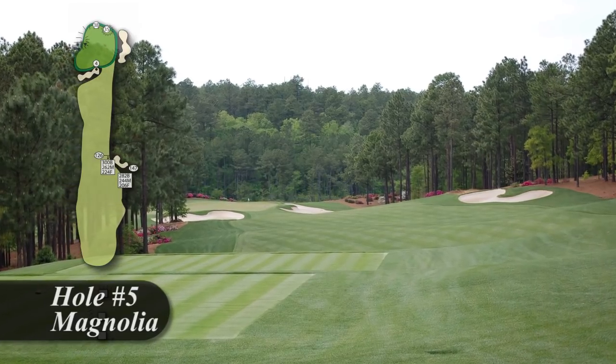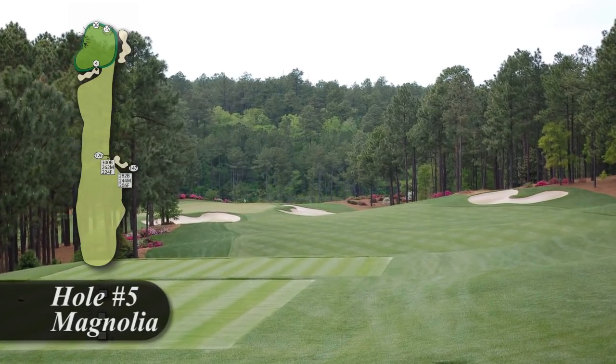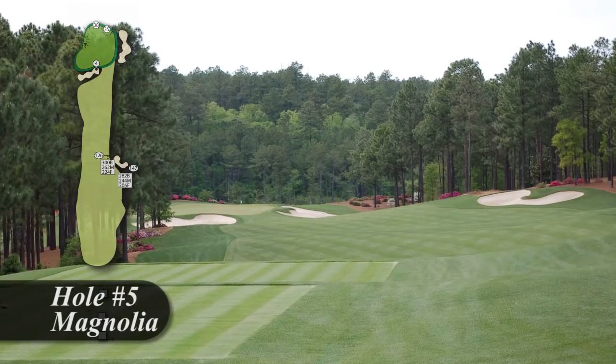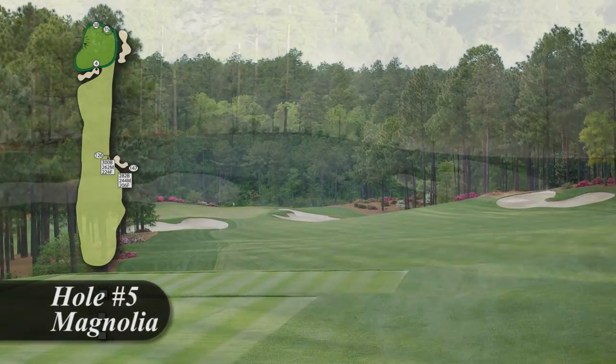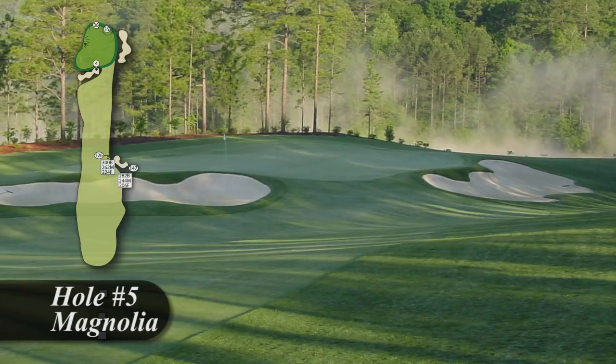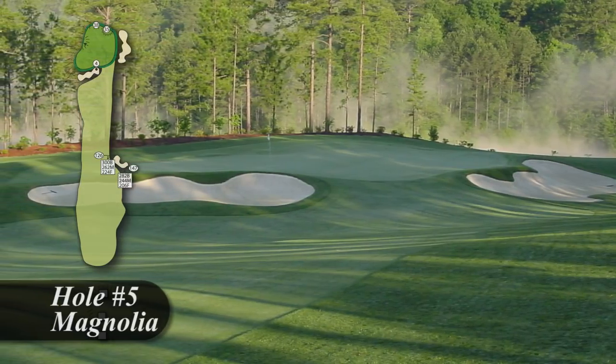Hole number five is a moderately long par four that runs gently downhill into the left. The drive favors a player who can move the ball from right to left to take advantage of the slopes in the fairway. The fairway bunker on the right can be reached by long hitters and it results in a difficult second shot.